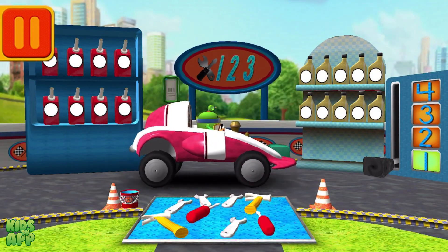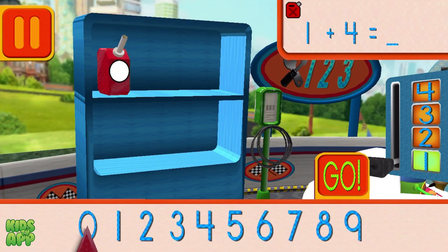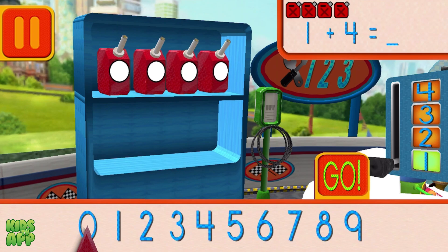This is where we take care of our cars so we can get back to the track. We had one can of gas and we added four. How many do we have all together? Drag the arrow to the total number of cans and press go.